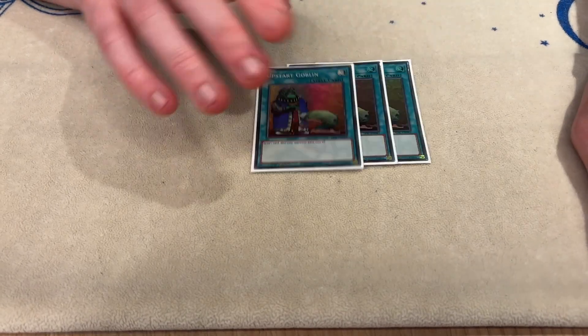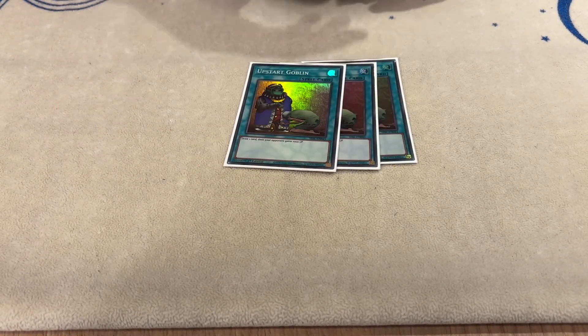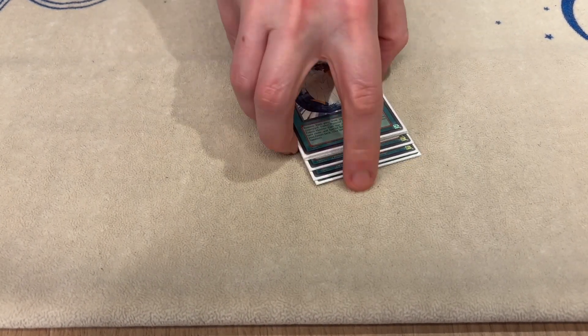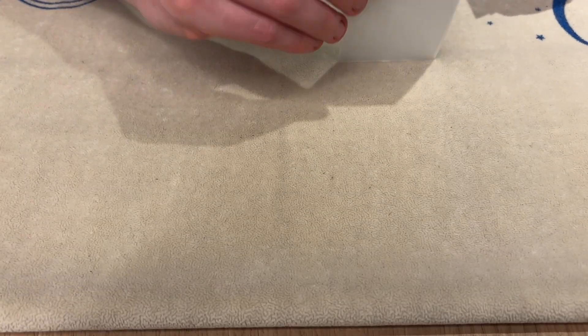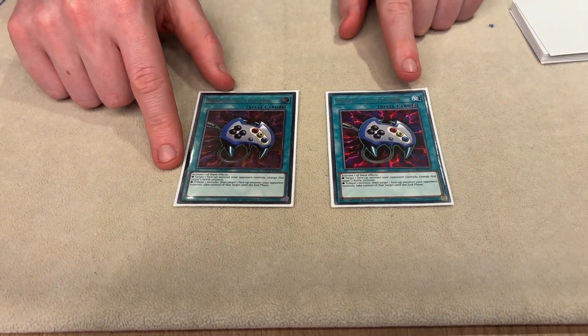For spells we've got Triple Upstart because you want to see good cards. We play Triple Miracle Fusion because Ab-Zero is a really good card. Two Econ — one Common, one Ulti — just to mess with people's heads.